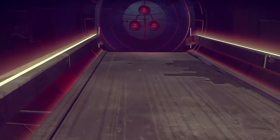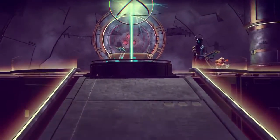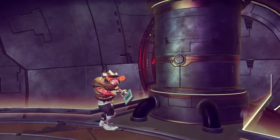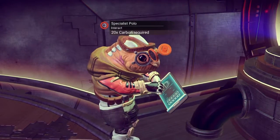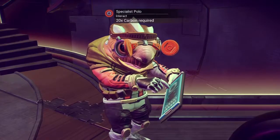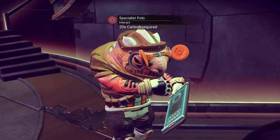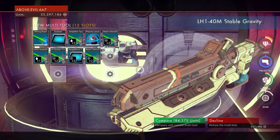...come to one of these, which is the Space Anomaly. The way that I got to mine — I was following the Atlas Path, got to the first Atlas Station. Once I come out of it and walk to another star system, it was right here. The first time you chat to this dude, you're gonna hand him over some research that you've done — stuff that you've collected and named — and he's gonna give you the Atlas Pass V1.